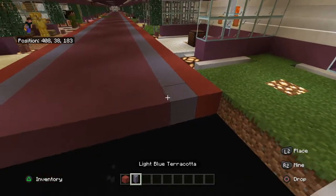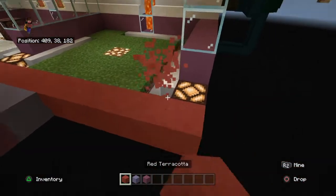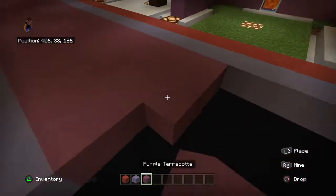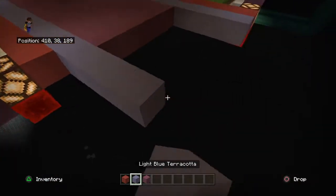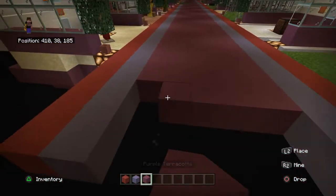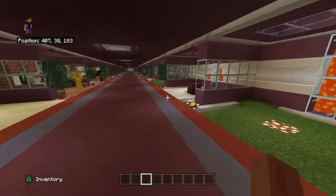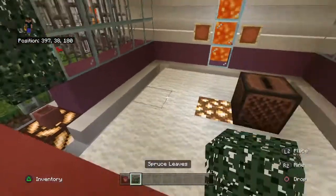We'll clear our inventory. We can grab red, blue, and purple. And then we'll do our floor up to there. We'll grab our flower pot and spritzed leaves now.